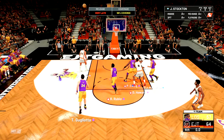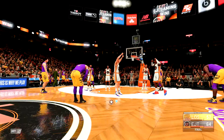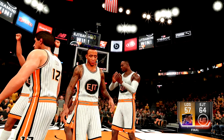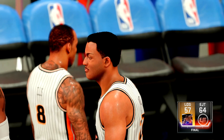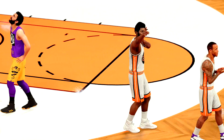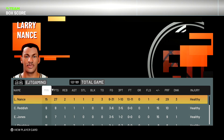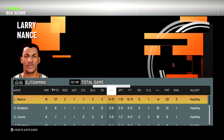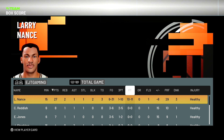That's gonna conclude the gameplay for this pink diamond Larry Nance. In this game, Larry Nance had 27 points, two rebounds, one assist, one steal, two blocks, three turnovers, eight of 31 from the field, one of ten from downtown, and ten of eleven from the free throw line — so we did get to the free throw line pretty frequently.